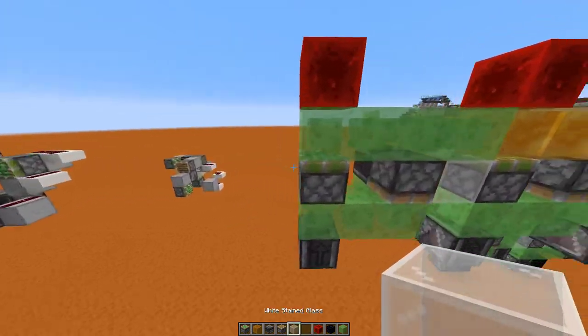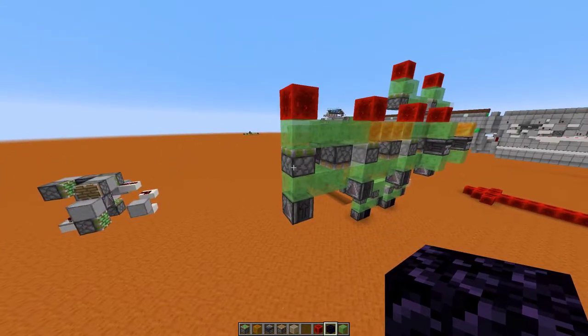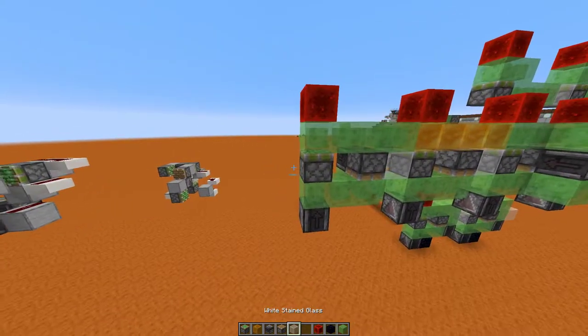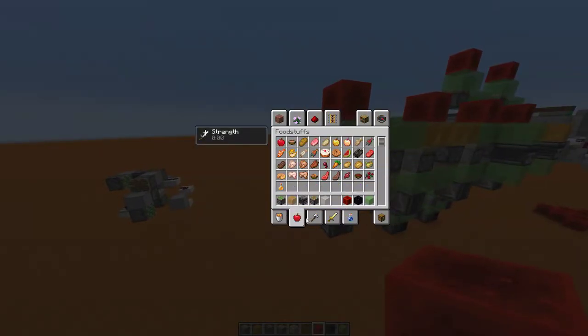Basically, if I update this piston here via a neighbor update — in this case I'm just going to place an obsidian block next to it, or actually any block really — let's grab a fire charge.